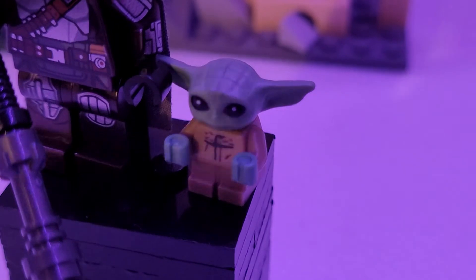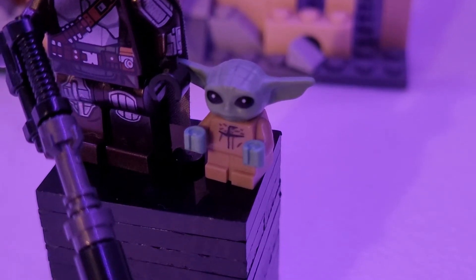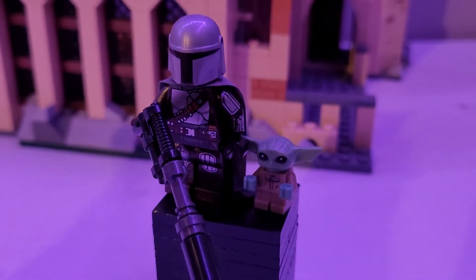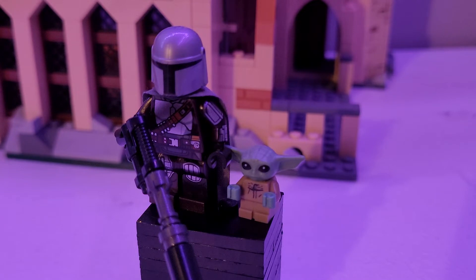Then we have Grogu sitting beside the Mandalorian. I just used the regular Grogu piece — you can get it from the Tusken Raider set, the Mandalorian ship, a lot of things. He's not exclusive anymore. You've gotta have Grogu if you have Mando, and I included him because a lot of people would want Grogu in the set — that's what'll really make buyers want to buy something.